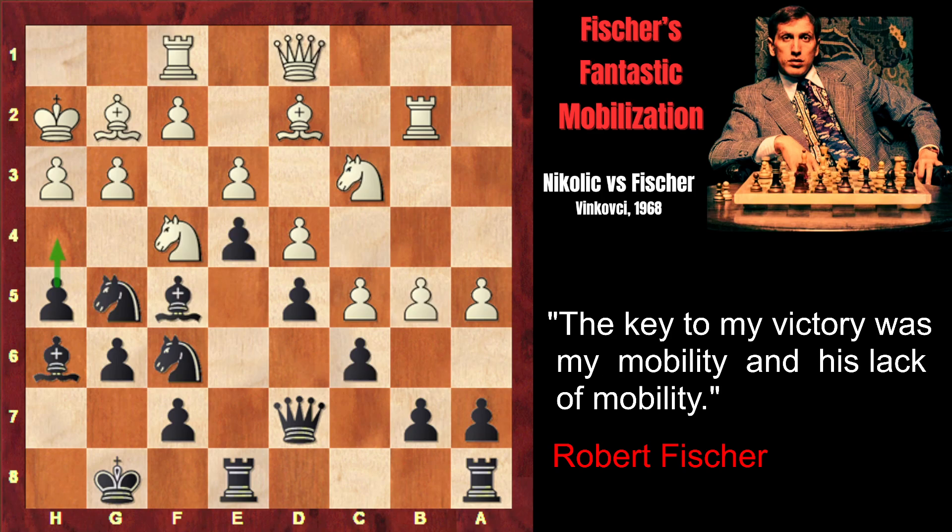Now we come to the third option, which was much more interesting and creative. The pieces not yet taking part in the attack are the rooks. Fischer finds a very creative way to bring them into the attack by sacrificing the bishop: Bg4 — putting the bishop right under the attack of the pawn and attacking the queen.